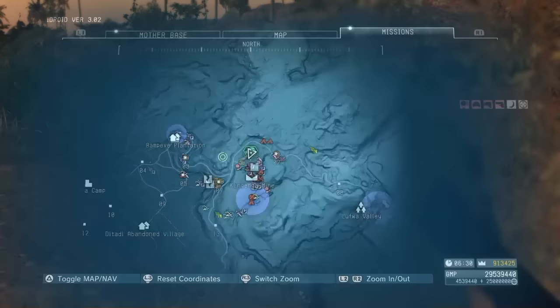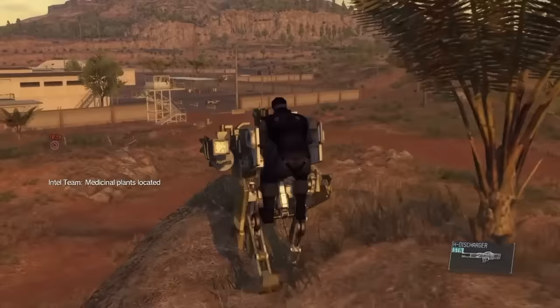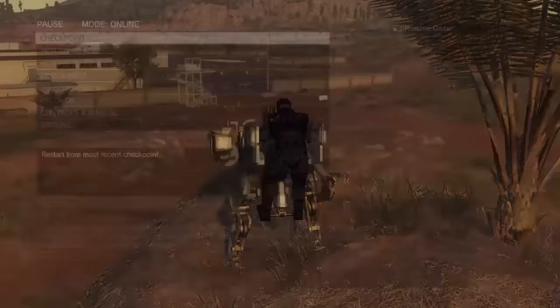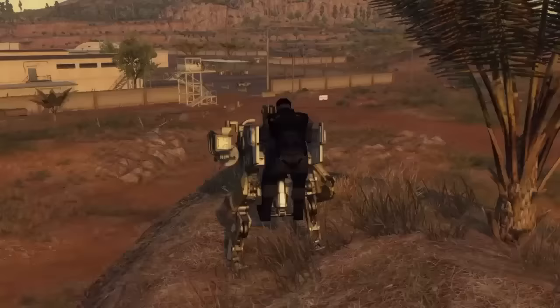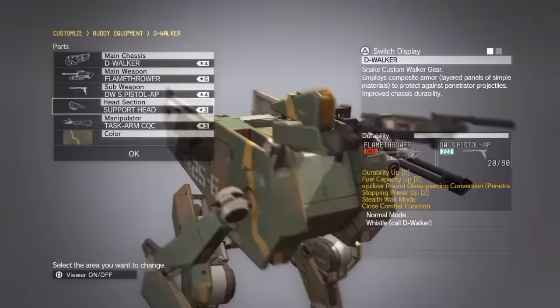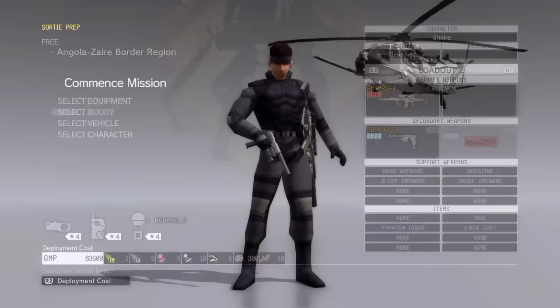D-Walker has three presets that can be swapped between while out on missions, no different from Snake having three pre-made loadouts. The only way to edit D-Walker's presets though is to return to the customise menu in the ACC. So while Snake can have new weapons or items dropped directly to him mid-mission, if you wanted to fit D-Walker with a new weapon or head that's not part of one of the presets, you'll have to retreat back to the ACC to fix that — or, to put it another way, that's two loading screens you have to sit through. It's because of this I'd only ever used D-Walker on missions I knew what I was walking into. I could prep him with the tools I knew I was going to need. Simply put, D-Walker is unable to adapt. It's good at tackling problems, just not the unknown.